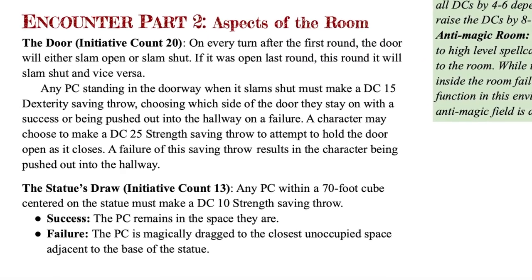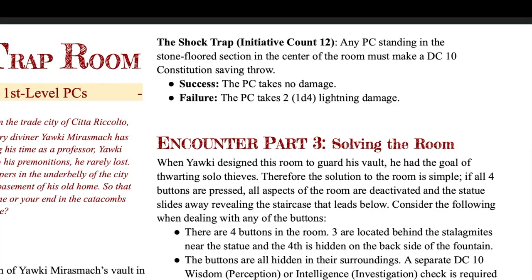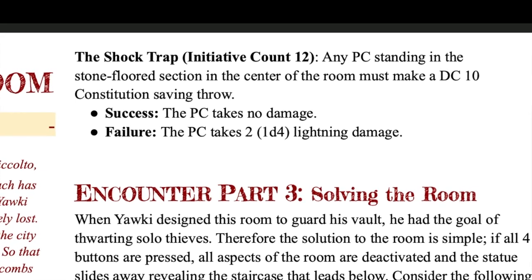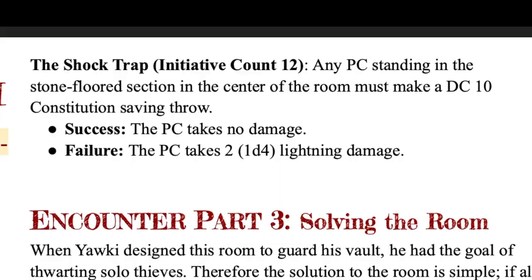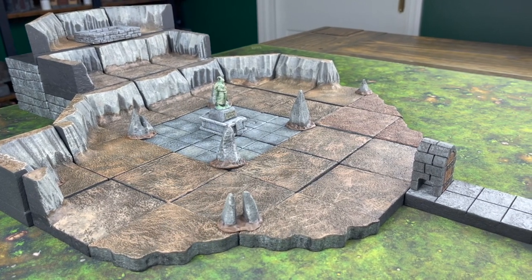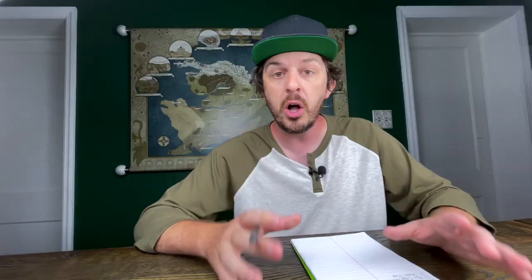Moving along to the next big section — where the four pillars are — on initiative count 13, there will be a gravitational pull that pulls any player within a 70-foot cube around the statue immediately to the statue. The next thing that happens is the kill box: anyone who is within the stone area of the room, likely pulled there from the tractor beam, is going to have to make a constitution saving throw or take shock damage. We'll talk about the amount of shock damage when we get into the low level versus high level section. So: initiative count 20 is when the door opens and closes, count 13 is the tractor beam, and count 12 is the shock trap that does damage to anyone who fails a constitution saving throw.